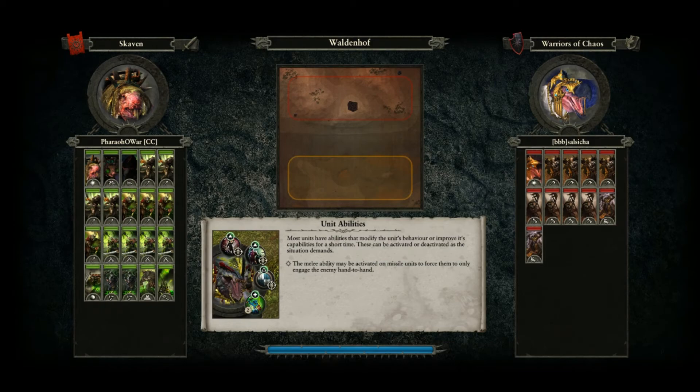I've got 4 Skaven Slaves with Spears, 4 Clan Rats with Spears, 4 Plague Monks, 1 Poison Wind Globodeer, 2 Gutter Runners with Poison — the 360-degree attacking one, attack while moving — 1 Rat Ogre, and a Plague Claw Catapult. Versus Chaos, people always tend to get the Warp Lightning Cannon, which is a very bad idea.